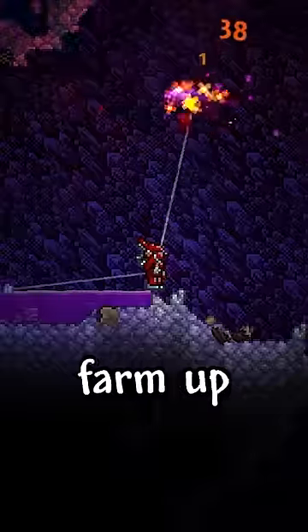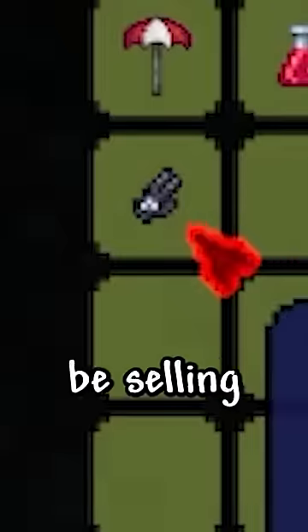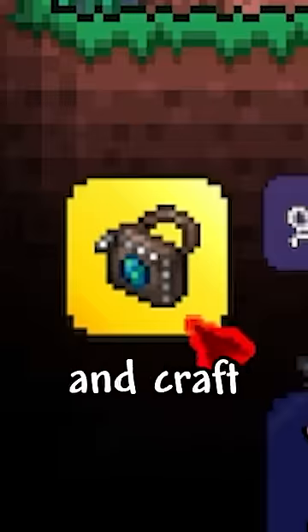You smash altars, crafting titanium armor, and farm up enough souls of light and crystal shards for the Chik. You find the Skeleton Merchant again, and if he's selling the Gradient, grab that. He will also be selling the yo-yo glove — you snatch up that and craft the yo-yo bag.